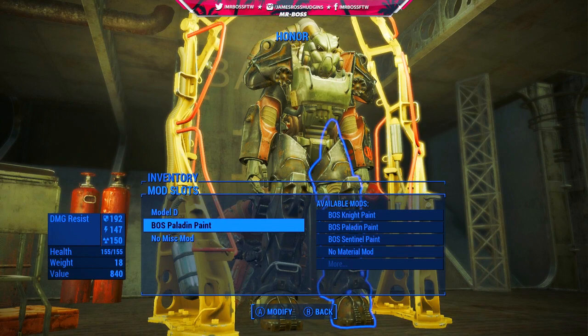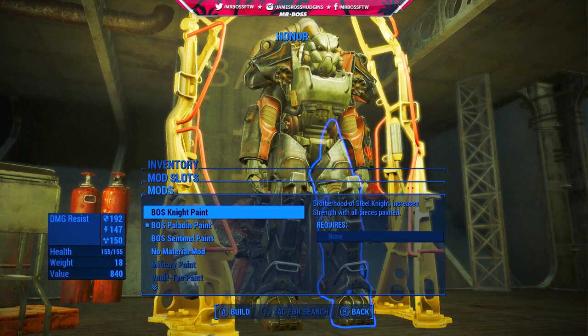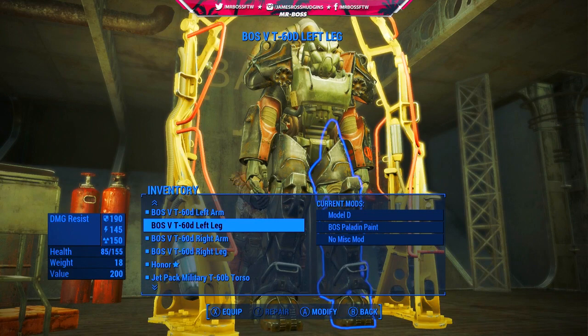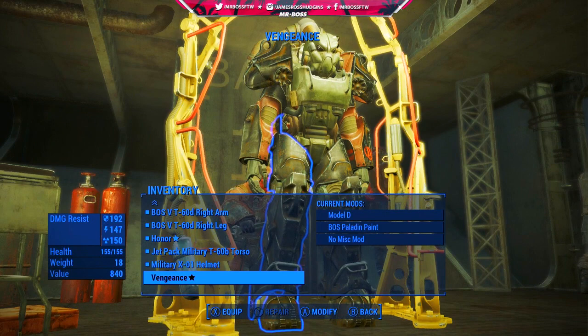Here you can see some of the mods that have already been placed onto the legendary pieces of power armor. Because my armor perk isn't leveled up a ton, I really can't do anything extra to these pieces. So it's actually great that I found them, because they are pretty nice standard when you buy them from Proctor Teigen. And of course, there isn't anything different visually — it's going to look the same as a normal set of T-60 legs, but it still looks really, really cool.